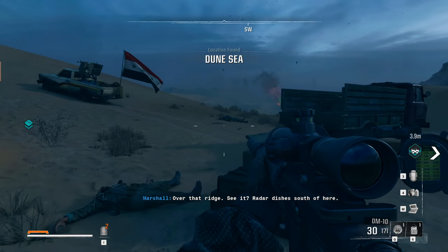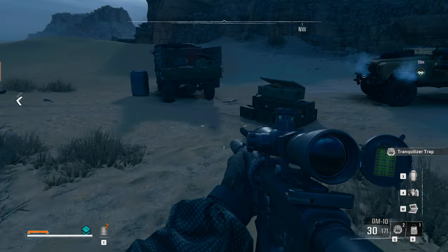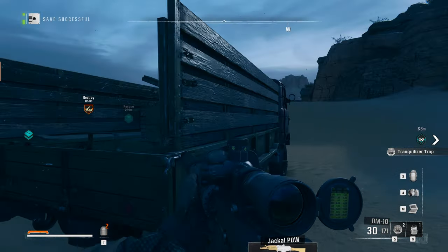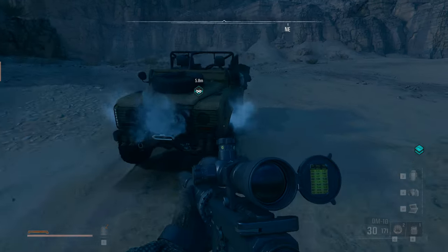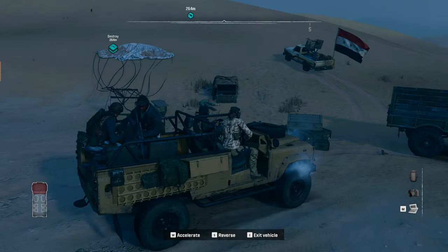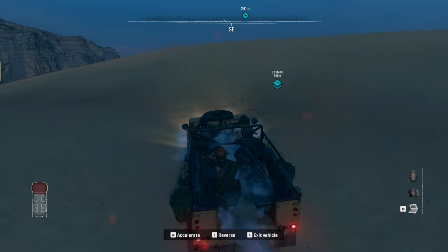There are radar dishes to the south of here — sure, let's check it out. I don't think we need any of it, but let's look. Is there anything useful in here? Some cash would be ideal, but it's alright. Let's check out this SAM site over here and destroy that.